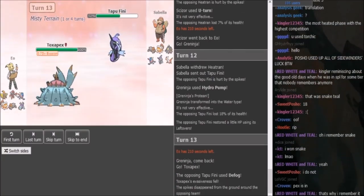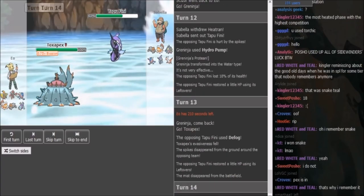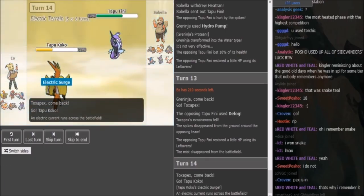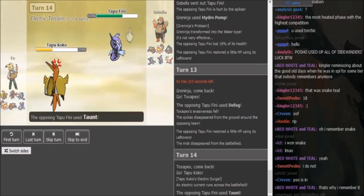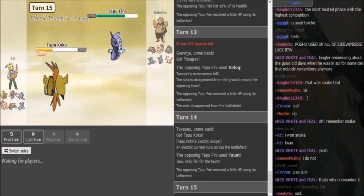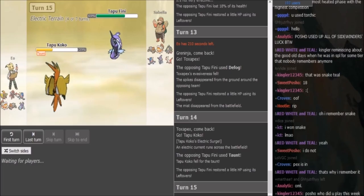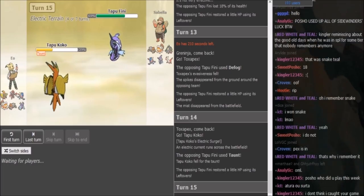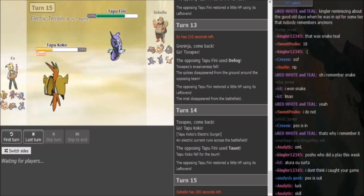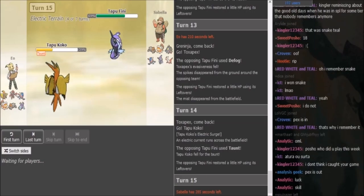So now Sabella is either going to Taunt or Nature's Madness. IO could either fish for a burn or go hard on the Coco. Because Coco comes out here — he could cover both Nature's Madness and Taunt. But staying in and fishing for Scald is the safer play. But he does go to Coco on the Taunt — looks like a complete genius. He has been playing well this game. And he can U-turn again here, because if Sabella switches he gets momentum, and if Sabella stays in he can just go into the Pex, because Pex has Regen and doesn't care about Fini that much. Then he can try to get a burn. U-turning is completely fine — if he switches, you get the momentum.